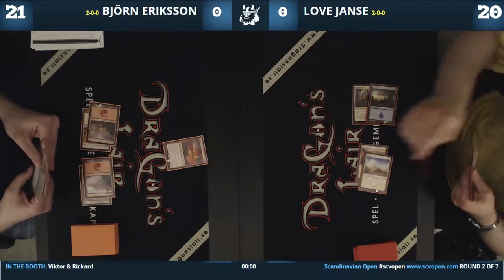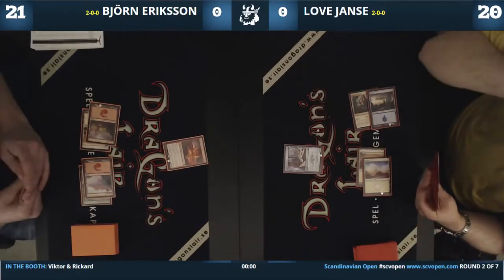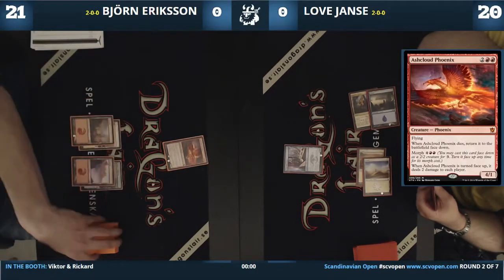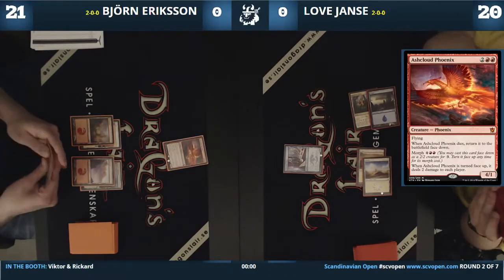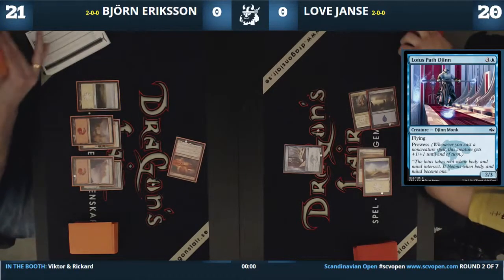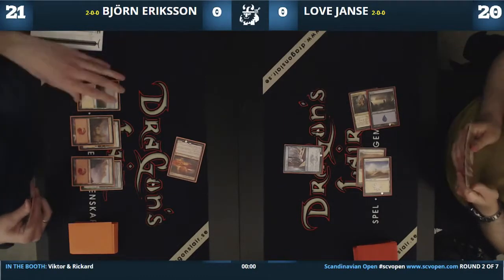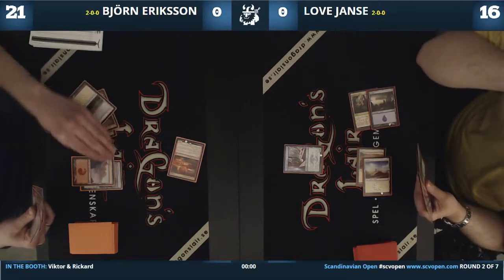The Ash Cloud Phoenix also saw play in Jeskai Fireworks and Jeskai Winrider variants. Also Temur decks played it. Here's a Latasp Djinn from Love, which doesn't trade well since the Phoenix just turns into a Morph if it dies. Love takes 4 damage, down to 16.